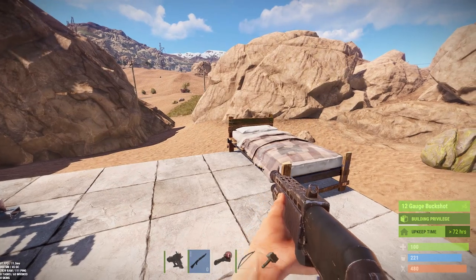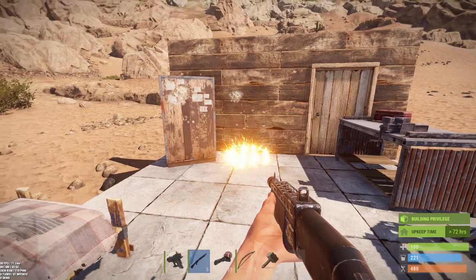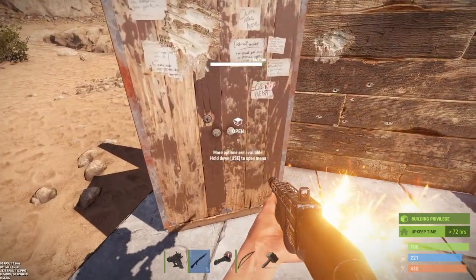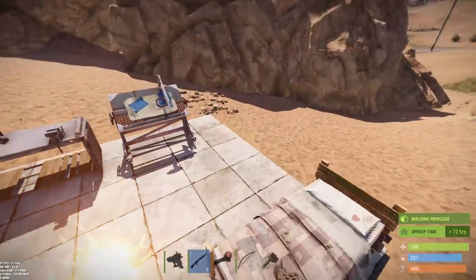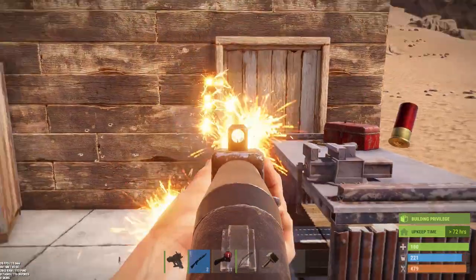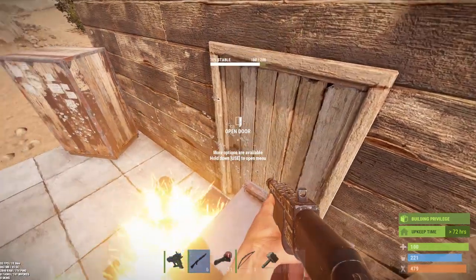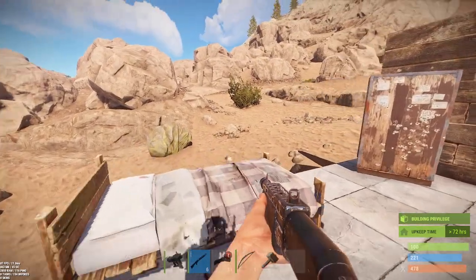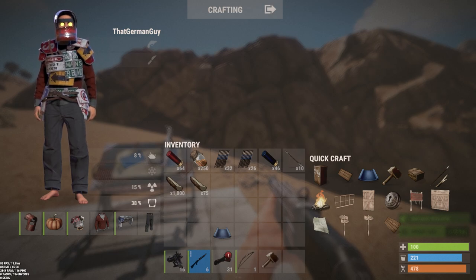We also have the new ammo type: incendiary or dragon's breath rounds for the shotgun. They've got a little sound update as you can hear. They're meant to be more of a deterrent — they start a little fire. It's pretty effective at taking down a cupboard, tearing through it fairly well. You don't want to stand in that fire. It's about the same as other incendiary rounds when it comes to damaging buildings, and it tears through heavy armor, staying true to what you'd expect from incendiary.